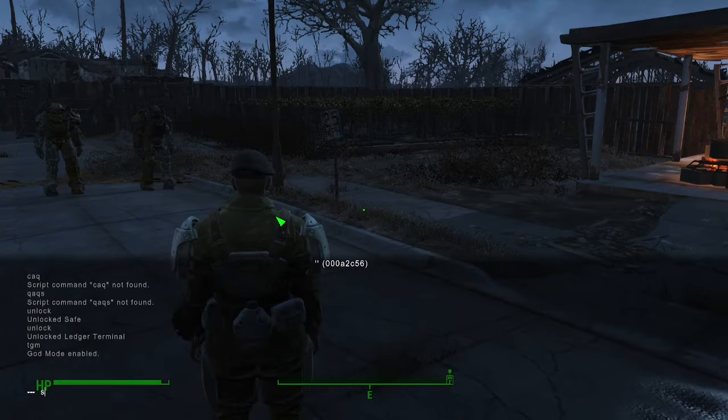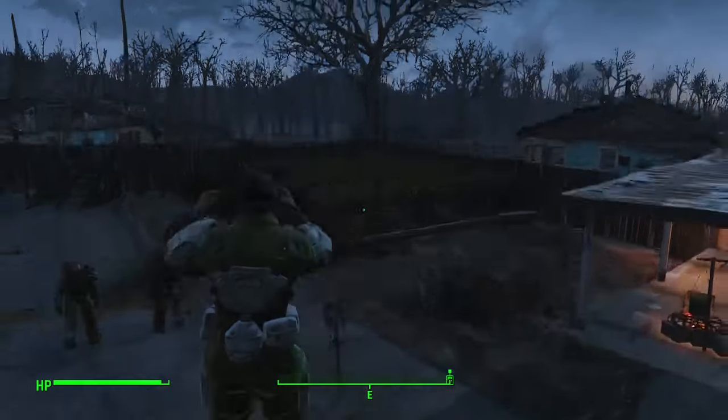Our next console command lets you jump super high. Type set gs f jump heightmin and then select a value — probably a thousand to ten thousand. Keep in mind that fall damage remains the same, so you may want to activate god mode before doing this.